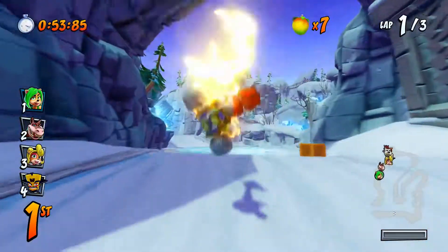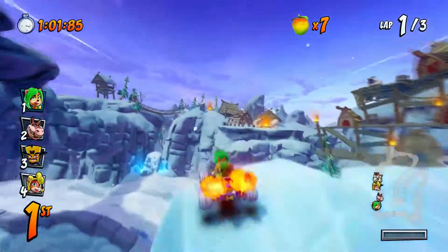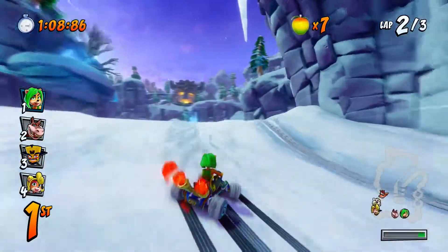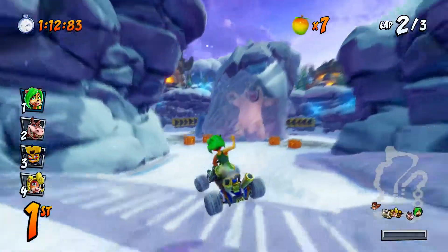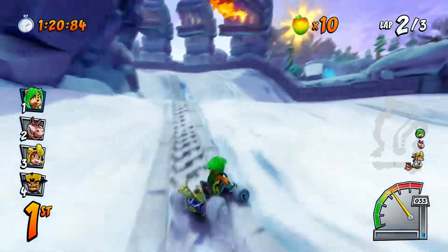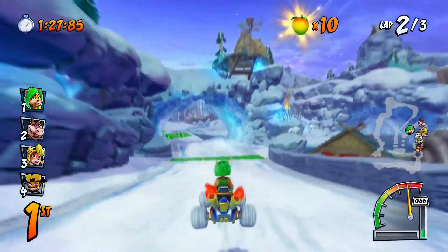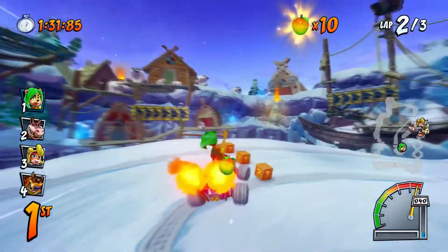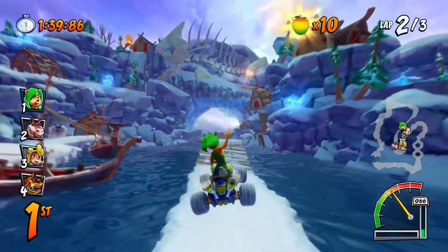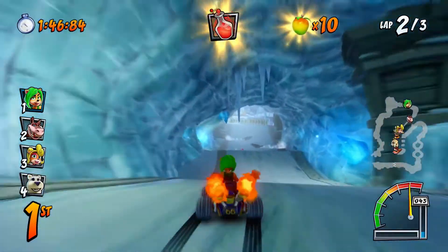Maybe taking that shortcut wasn't such a good idea. I'm still in first place though — that's great. And Dingo Dile's in second place, after he got hit by that seal at the start of the race. It's between me and Dingo Dile; all the other racers are quite far behind. Here's my TNT crate — I'm going to turn it into a Nitro Crate and put it right in front of the speed bridge. I've collected every single CTR token in the adventure mode now, but I've got two more relics left to get. Maybe I could use Amy to get those.